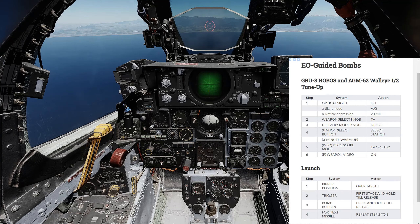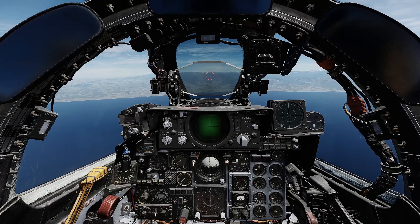When we get in position to launch, we'll put the PIPR on the target — that should line up the center of our DSCG with our desired target. Once you find the target with good contrast, pull the trigger. It should lock the target. Hold the trigger until you release the bomb, then press and hold the bomb button to release. You'll note bomb release by the screen going momentarily blank and a clunking noise.